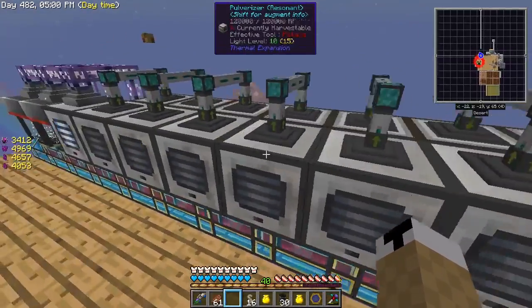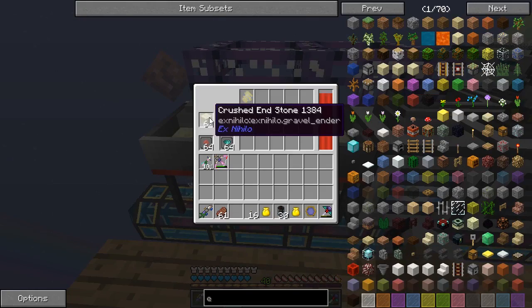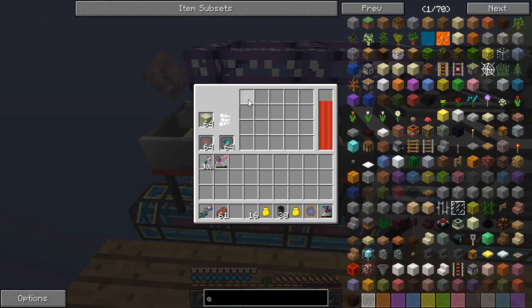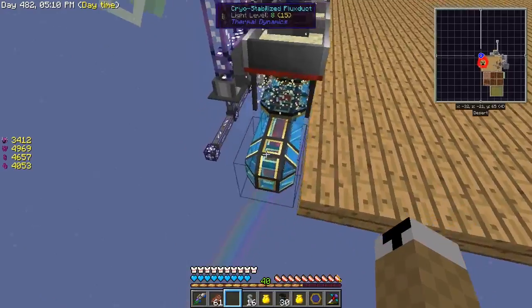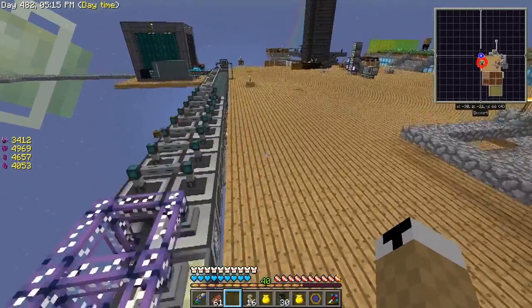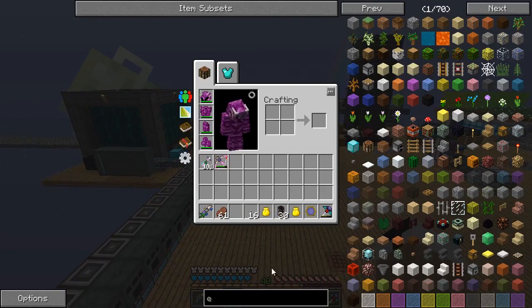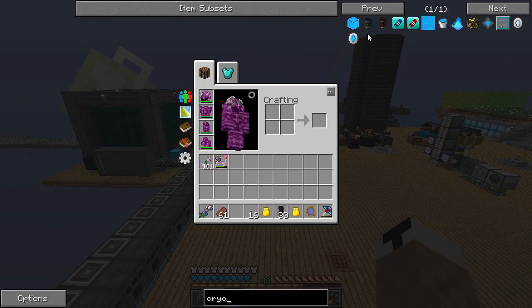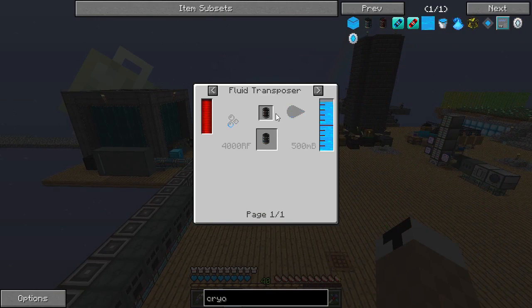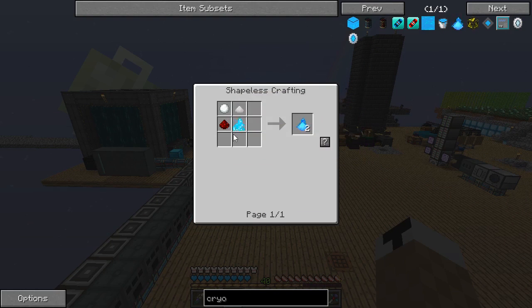I've got some seeds over here working on crushed end stone — I'm getting some draconium through here. And underneath I have cryo stabilized flux duct to transfer power quickly. They're really easy to make. All you do is get some gel cryothium through cryothium dust and just a snowball. I had those crops automated.